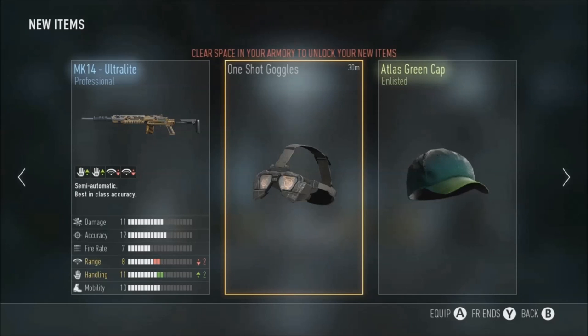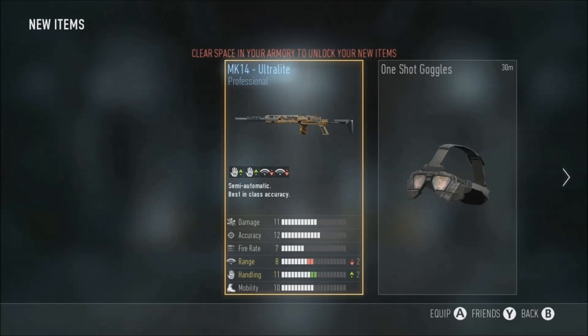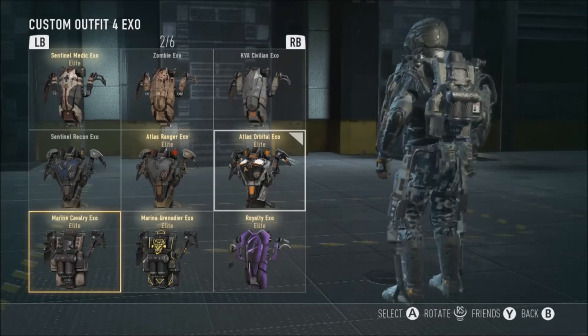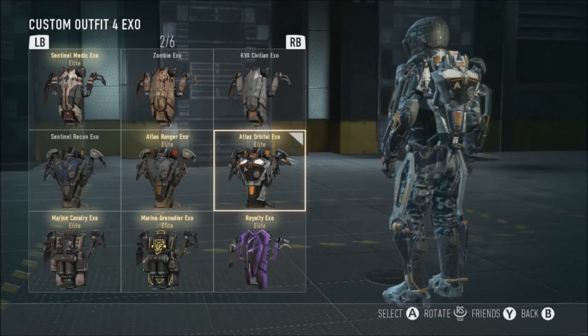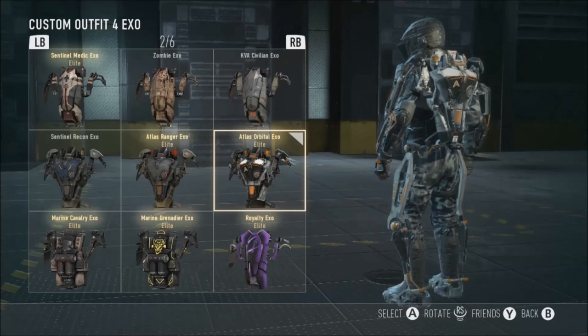Just recorded me not opening the supply drop by accident, but I got the Green Cap, the Calvary XO, and the Ultralight. See how it looks - the Calvary XO there, that's how it looks. I'm using the orbital one - it just looks like a little Dissonance kind of feel. If you've ever played that game it's really fun, that's what it feels like.